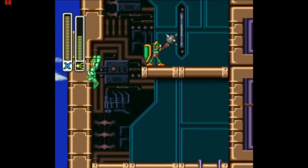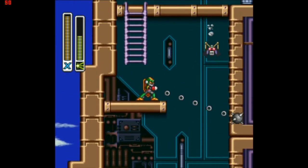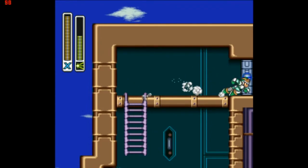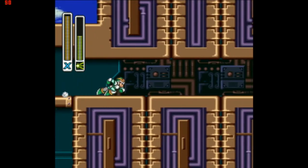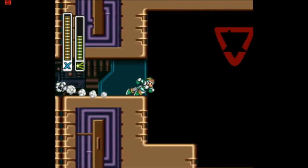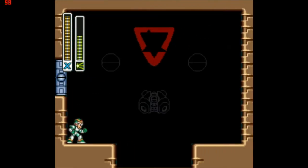For the rest of the level here, we're going to be using the Chameleon Sting, because I do not want to deal with those shield enemies. They are exceedingly annoying. And the last two bosses are weak to it anyway.